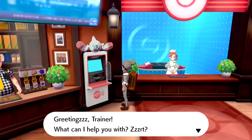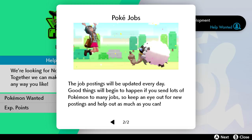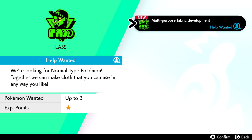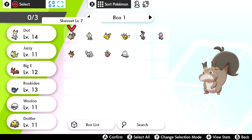The Rotomi greets us and offers to check Pokejobs. Pokejobs are postings where Pokemon are in high demand as helpers in the Galar region — you can send your own Pokemon out to help on jobs, and they'll grow stronger from the experience. Job postings update every day, and good things happen if you send lots of Pokemon to many jobs. There's a new posting for multi-purpose fabric development, looking for normal-type Pokemon.